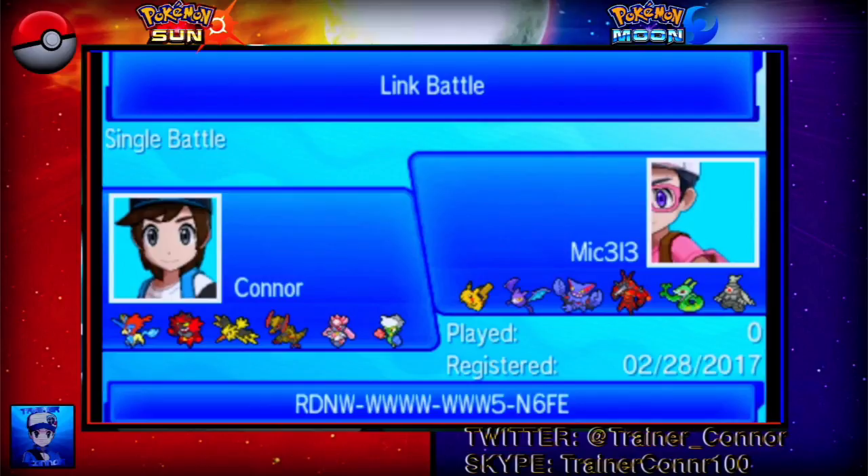Haxorus is not going Mega — I don't have the Mega Stone yet. And then Defensive Roserade. My opponent has kind of a weak team on the Ice side. If you have an Ice type Pokémon, it's not going to be really good. I'm going to say that right now.